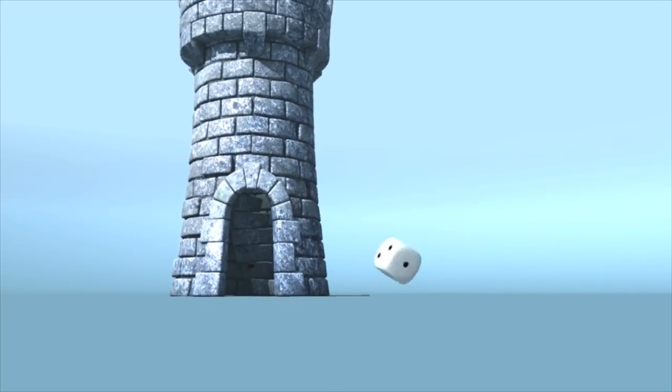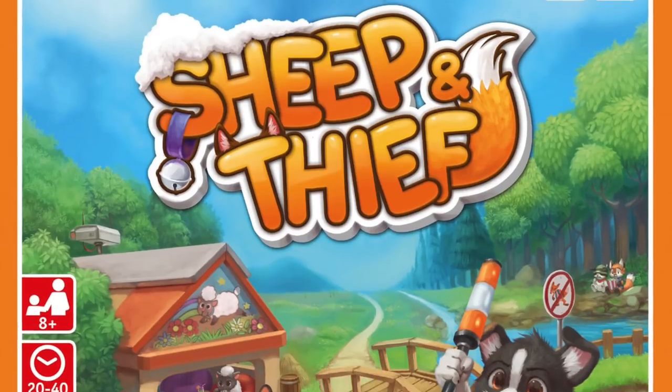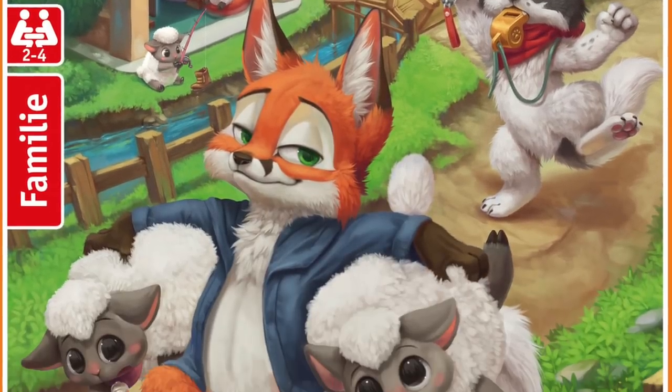It's time for another Dicetower review with ZeeGarCee. Today I'm taking a look at a card-drafting family weight game called Sheep and Thief, published by PegasusSpiel. This is a reprint of a Japanese game from a few years ago. I actually did a review of the original some time ago, but this one is enough of a different production to warrant its own look.